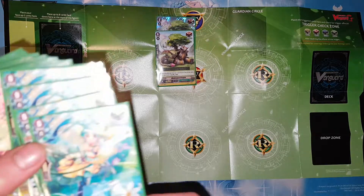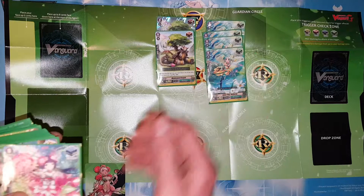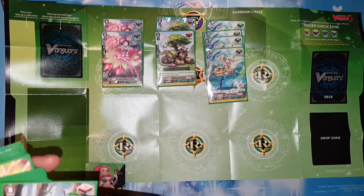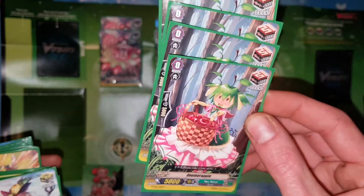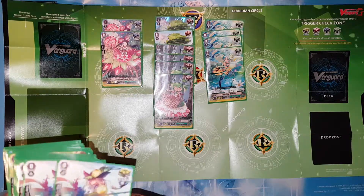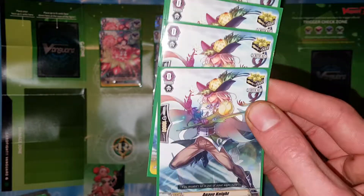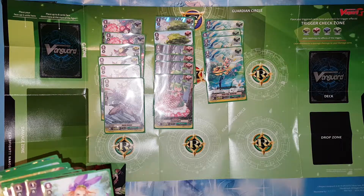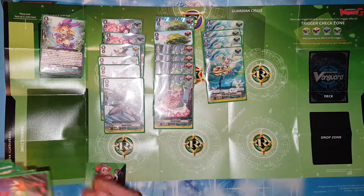Four heal triggers, two stand triggers, four draw triggers. All these are draws as well. So maybe you're not limited to four of each. There's more than 16 in here — four critical triggers... okay, I guess that is 16. And here would be your starting grade zero unit — it doesn't have any trigger, that would be the unit you start with. And here are the grade one units.